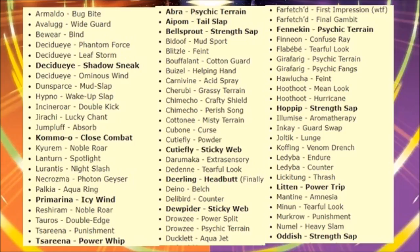Noble Roar on Krookodile — not bad, won't get much use. Lanturn gets Spotlight — meh. Lurantis gets Night Slash — meh. Necrozma gets Photon Geyser, which we'll learn more about from the game itself — I believe it's a completely new move. Polka gets Quash. Primarina gets Icy Wind, which it also gets as a tutor move. Regidrago got Noble Roar. Tauros gets Double-Edge — it gets that naturally from Gen 1, so that makes sense.